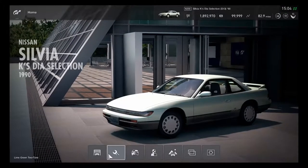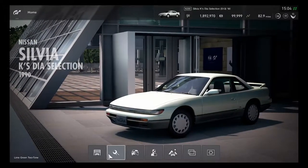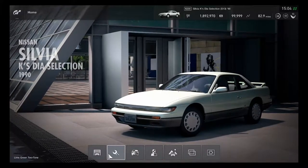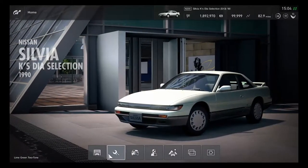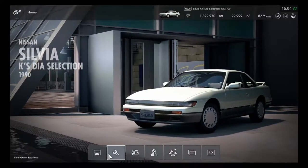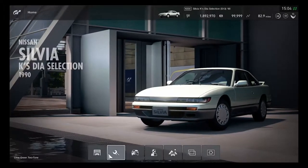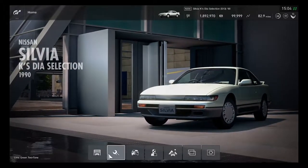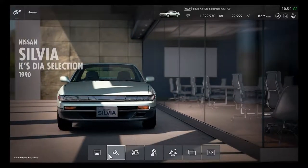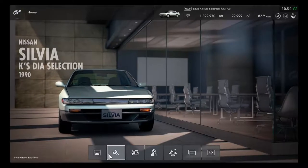The S13 models of the Nissan Silvia have definitely marked its title as a K, with the DS selection having now finally arrived in GT Sport for the update. This is a fully premiumized car from Gran Turismo 5, and it has become very popular. This 1990 model is going to be quite good to begin a custom race with.